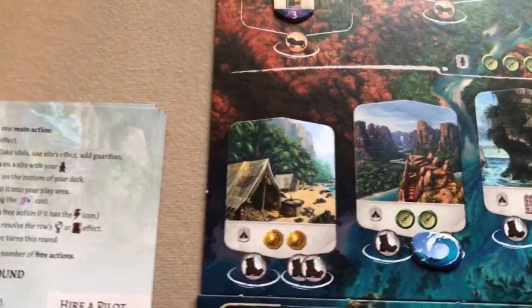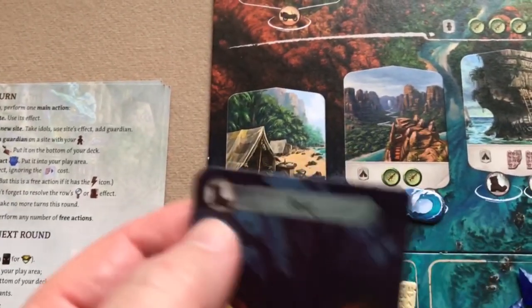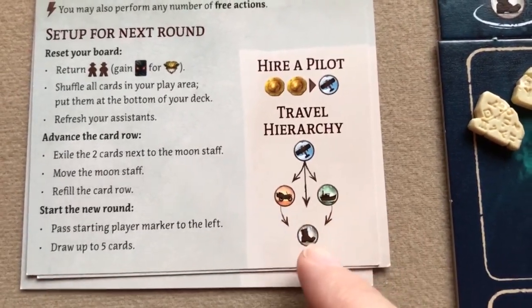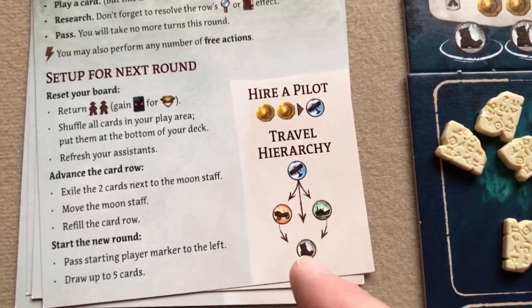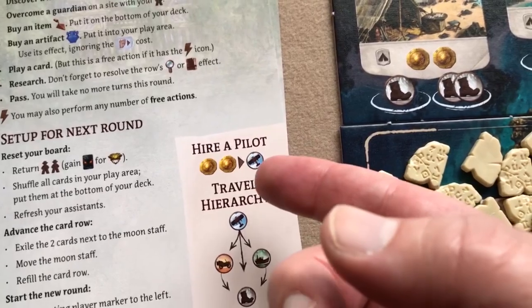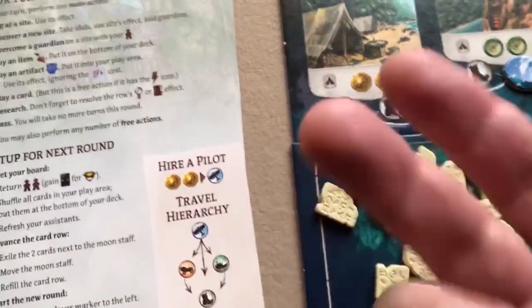Regarding travel costs: a jeep or boat icon can substitute for a boot, and a plane icon can substitute for anything — jeep, boat, or boot — but you can't swap jeep for boat or vice versa. You can also always pay two coins to count as one travel icon, like hiring a pilot.